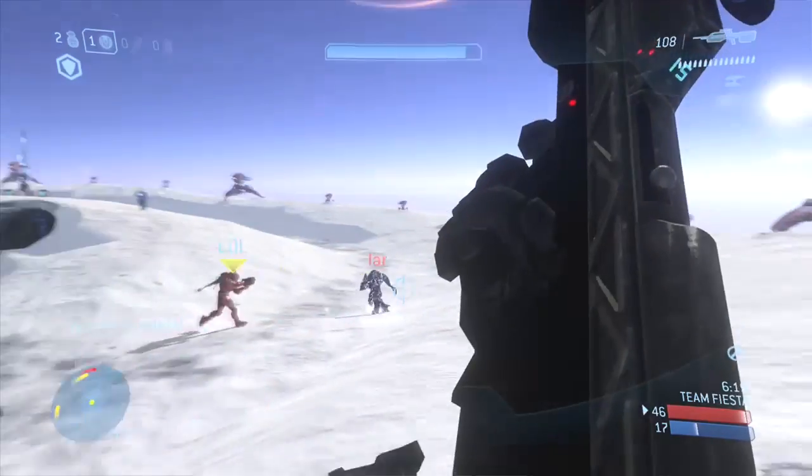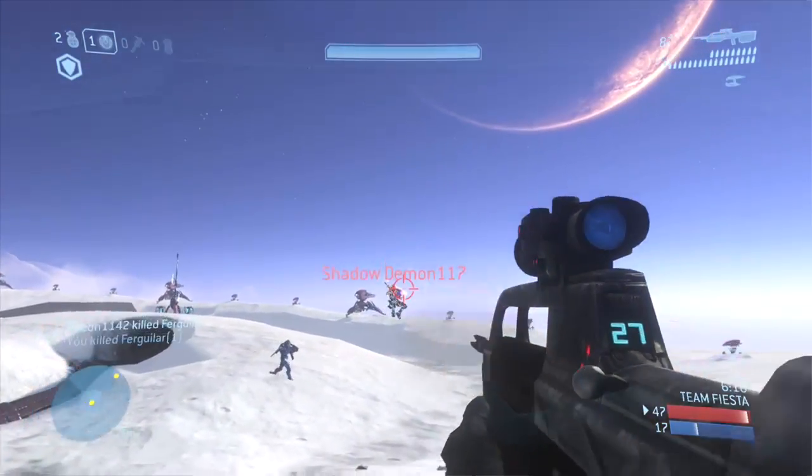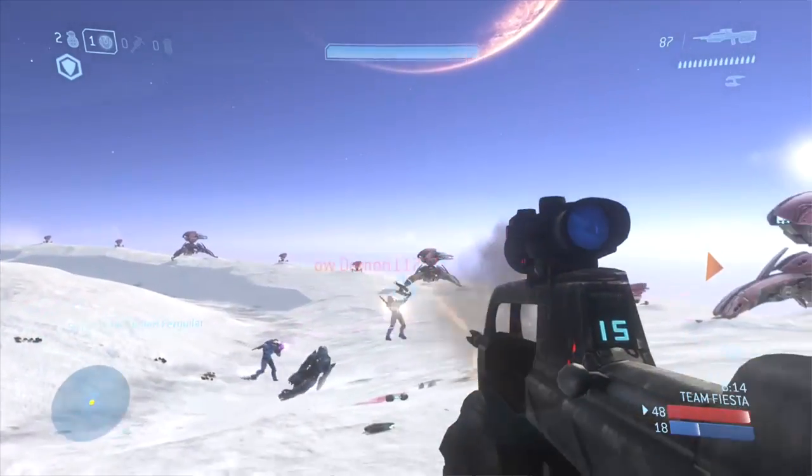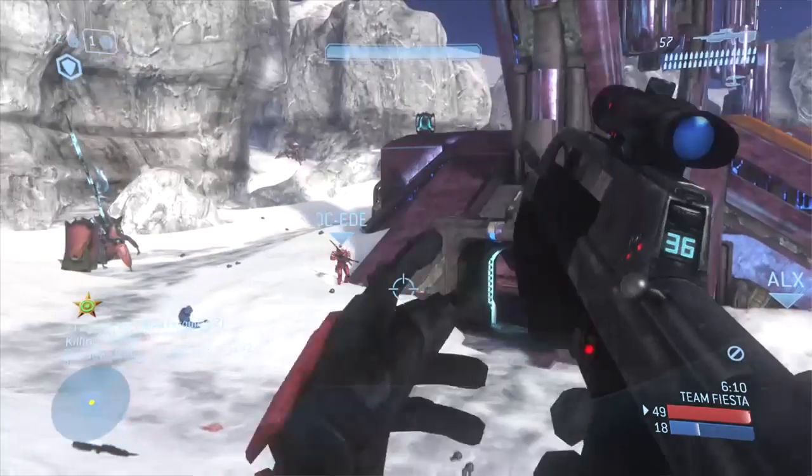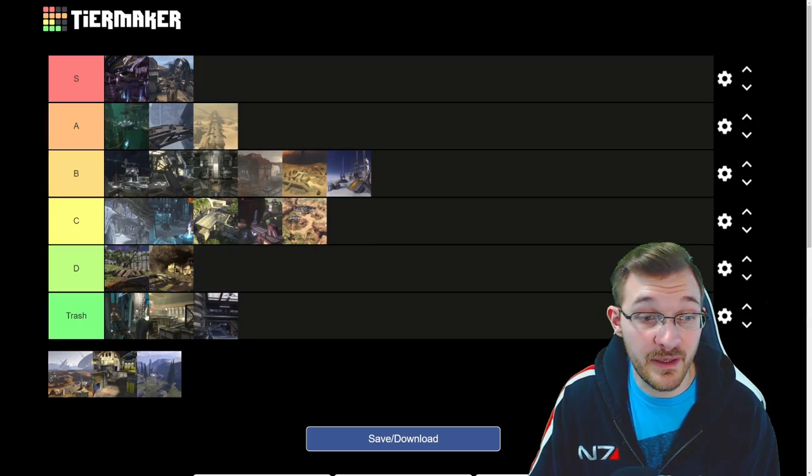Next we have Snowbound. It's an interesting map. When it first launched, it had those barriers which were super annoying to fight against, then they made it Boundless. Ever since they redid that section, it really helped improve the map quality a lot. I think this one goes into B tier — it's a pretty solid map.